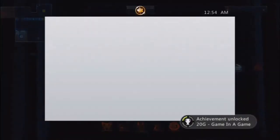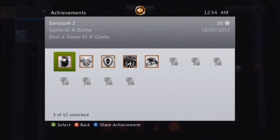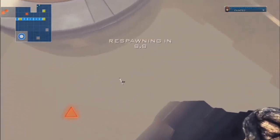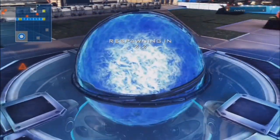You get 20 Gamerscore for 'Game in a Game' and you celebrate — you're excited, you're happy! You unlocked an achievement in Sanctum 2! And what do you do when you unlock an achievement? Well, of course, you're going to jump up, shoot your weapon, and blow yourself off the cliff — because that's where it's at! Until next time, this is Foster the Canadian: dancing, getting achievements, and having fun in Sanctum 2. See ya!